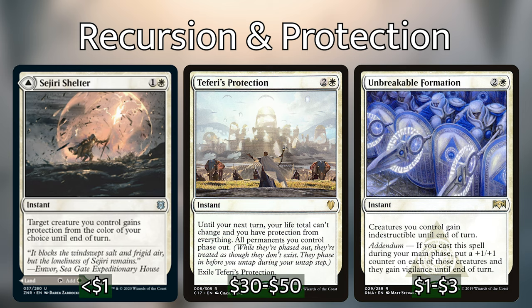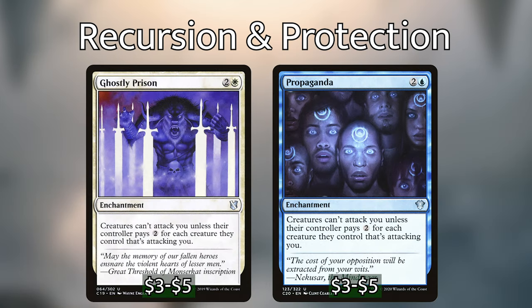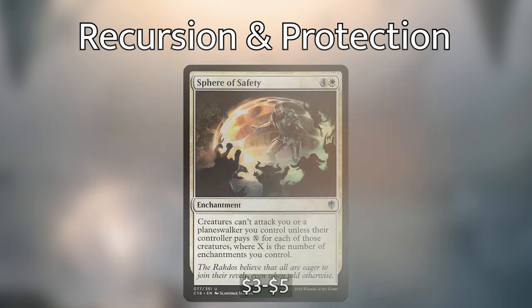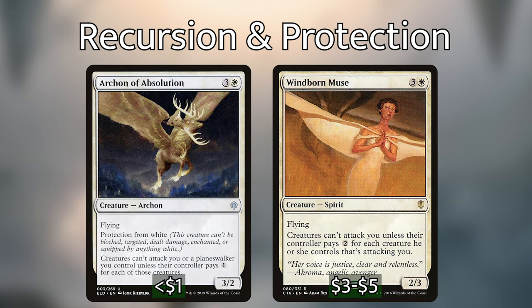When it comes to protecting our life total from attackers, some nice Pillowfort type cards come in handy, such as the classics: Ghostly Prison and Propaganda. These enchantments will force your opponents to pay 2 extra mana for each creature that they want to attack you with. There's going to be another little sub-theme that can slot into this deck, and that is enchantments. Along with these first two, we've also got Sphere of Safety, which essentially does the same thing but the amount your opponents are required to pay for each creature to attack is equal to the number of enchantments you control. You've also got Archon of Absolution and Windborn Muse, which are both fliers that tax your opponents in the same way. This deck is going to be a little bit slower, so stalling our opponents in any way that we can is a plus.